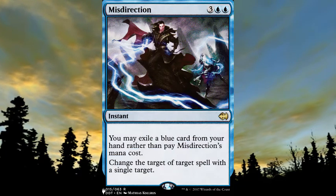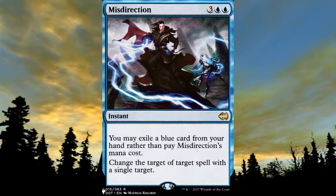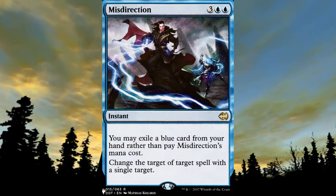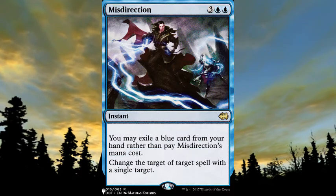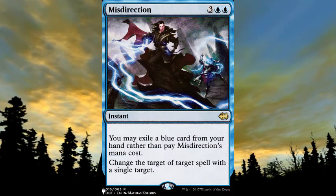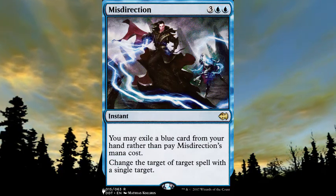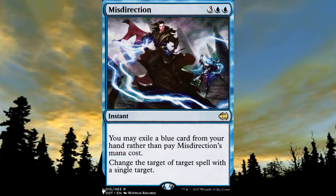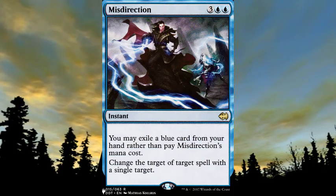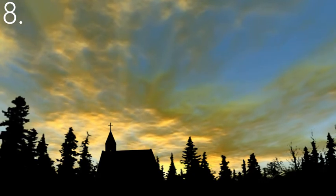Misdirection can also be seen in some decks that don't need mana, like manaless Dredge — they pretty much run any card that doesn't cost mana, so I wouldn't be surprised. On game nights people said this card isn't really that good, and they're kind of right. Deflecting Swat is probably a little bit better. But let's move on to number 8.